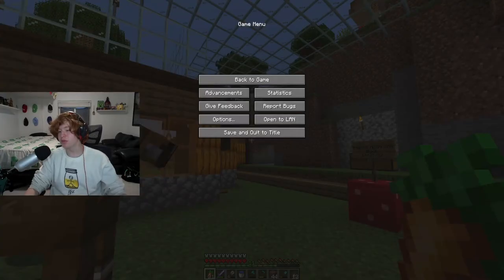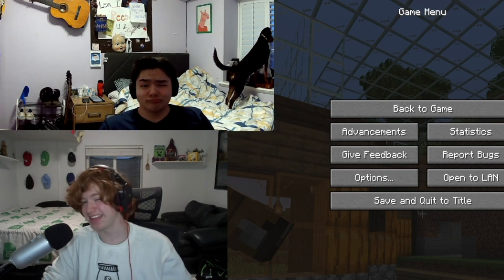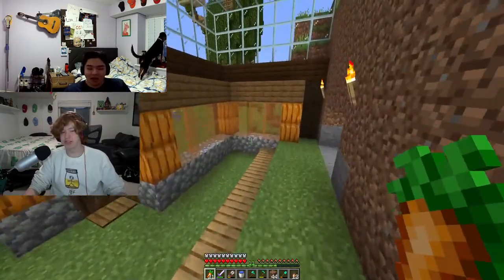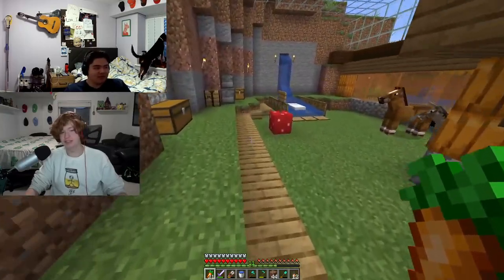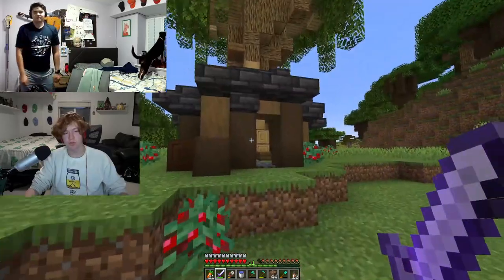What's up guys, it's your boy Evan back with another episode of Evan Craft. We are here with Levi — let's see your beautiful mug. Oh, my brother's got that light skin riz. This tree house is awesome, great.